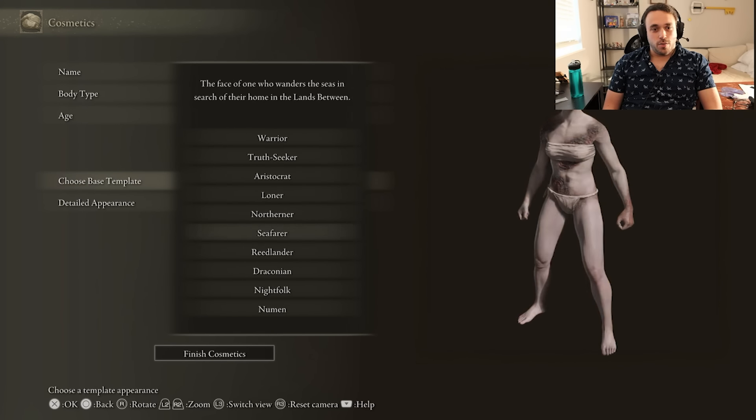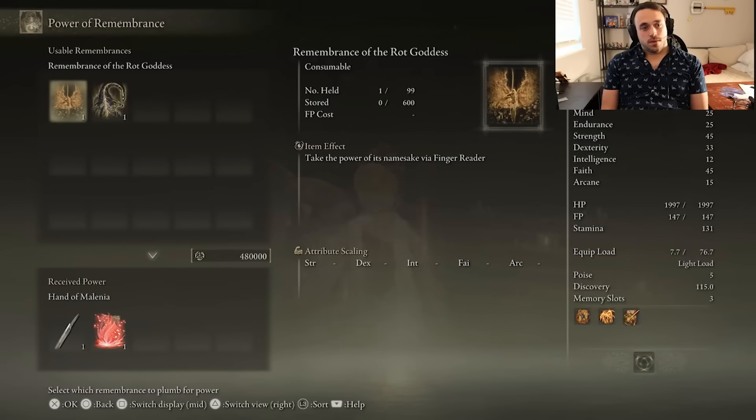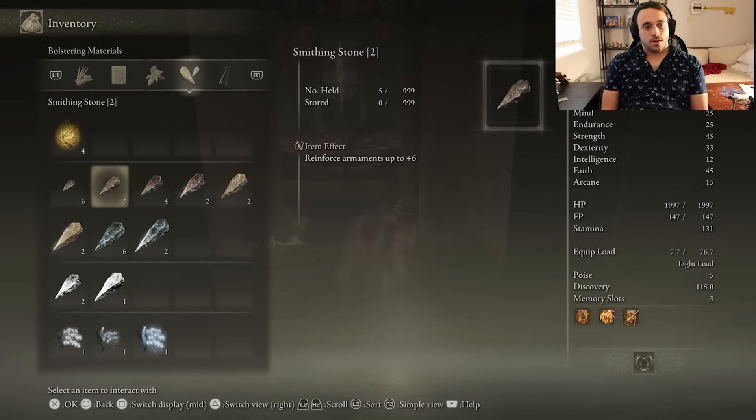We can respec our stats to use the hammer more properly. Unfortunately, we did eat the Elden Remembrance. That means we've got to get it up for the turtles and knock it down. With a second god's hole in our hand, we can duplicate it for Merica's hammer. It's a hammer with a big-ass shockwave ash of war. Pretty cool.